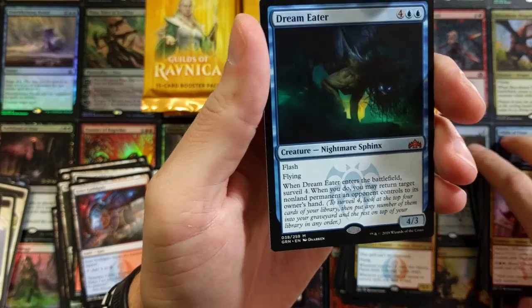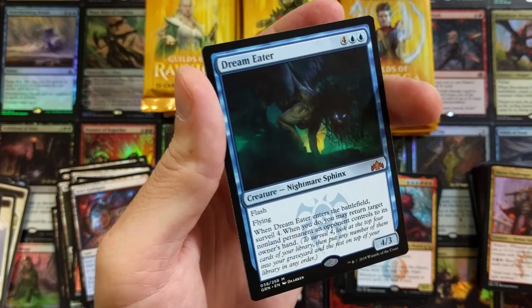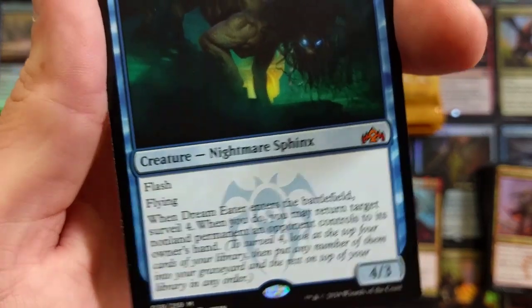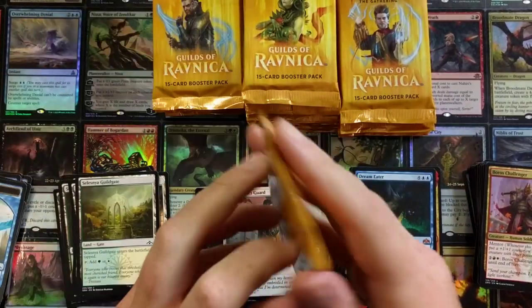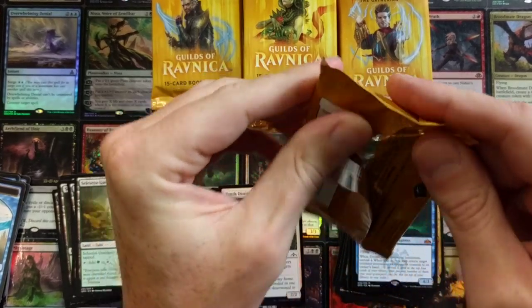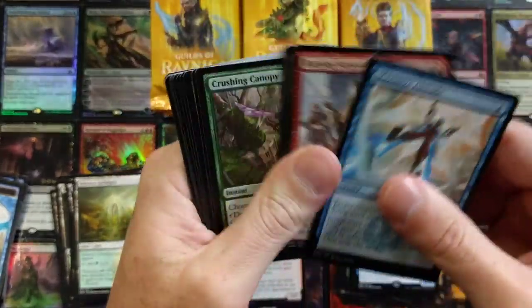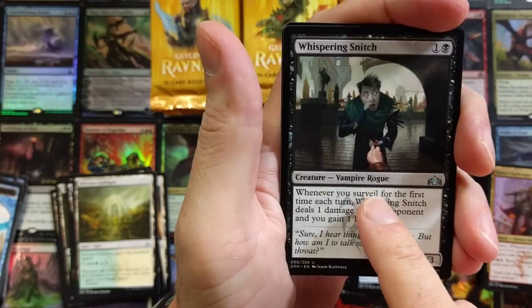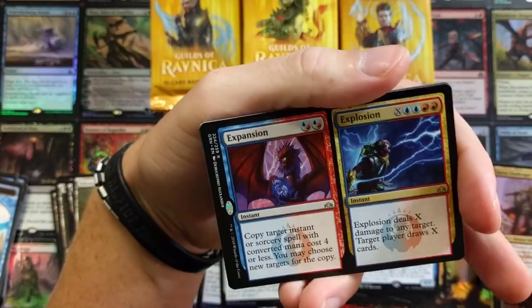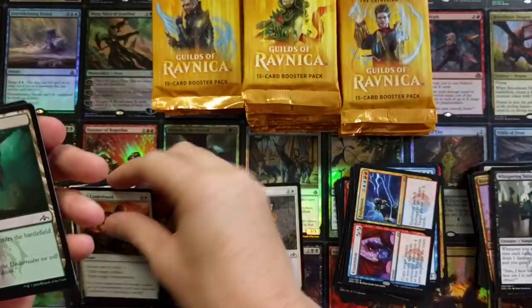Boros Challenger with a Dream Eater mythic — and when I say foil, Dream Eater foil! They really came a long way — look how sharp that mythic stamp is. I don't remember the color being that orange. Comparing it to the Mox Amber next door — the Dream Eater looks a little darker. Whispering Snitch — fun artwork. Expansion and Explosion, followed by a foil Crush Contraband — solid!